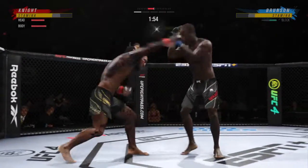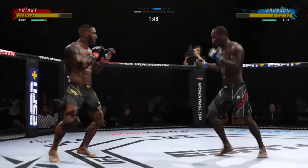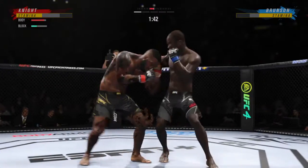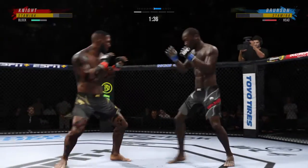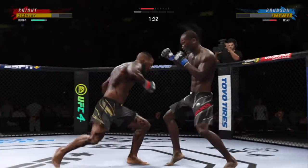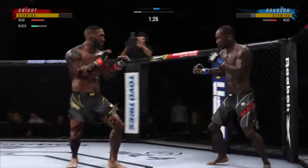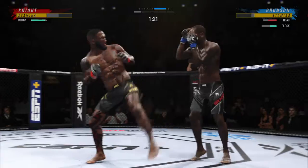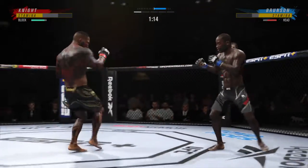Right under the elbow, the body can land. Just over 20 total strikes have landed for Derek Brunson. Good punch lands. He's got that right hand going tonight. Connected with it there. He's thrown so many left jabs to throw that right punch straight down the pipe — it's unreal. It won't take many of those.